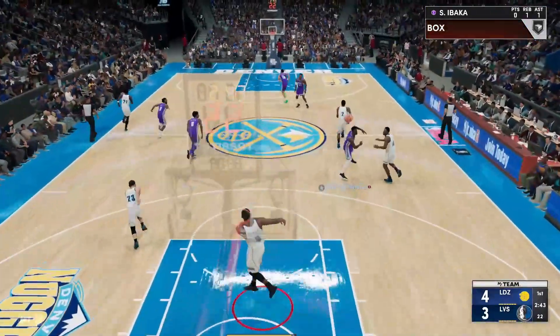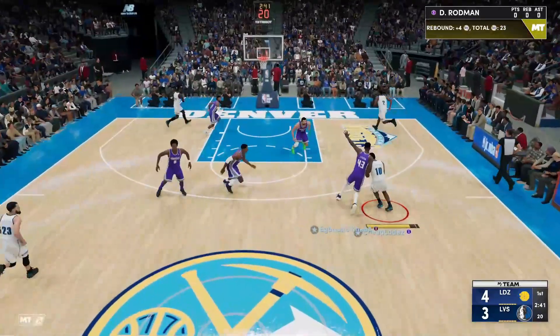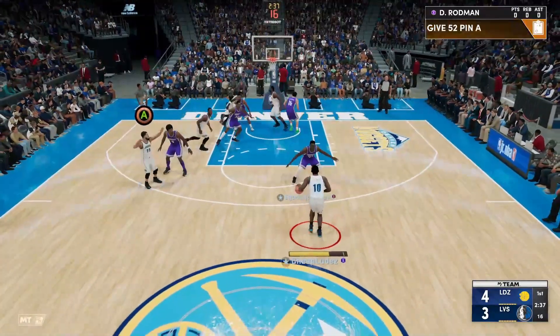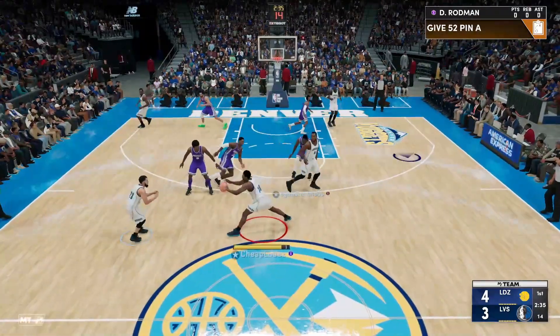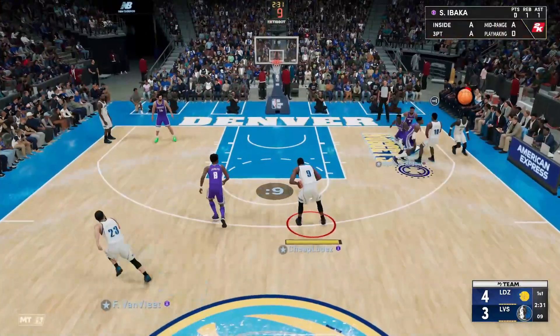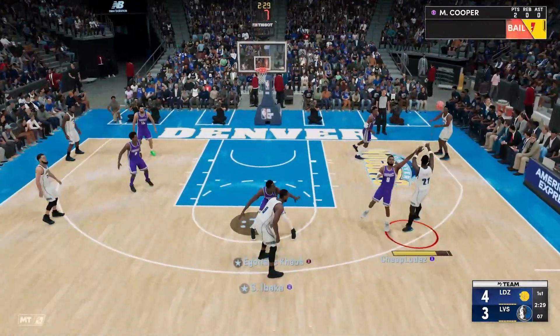Terrible shot, bad shot selection — coach is about to chastise you in the locker room, Marquese, unless you go to your car and get a weapon like you did in White Men Can't Jump. I don't know if that was based on real events though. I'd like to think it was. Should have just taken that with Ibaka — I don't know what I'm doing there.